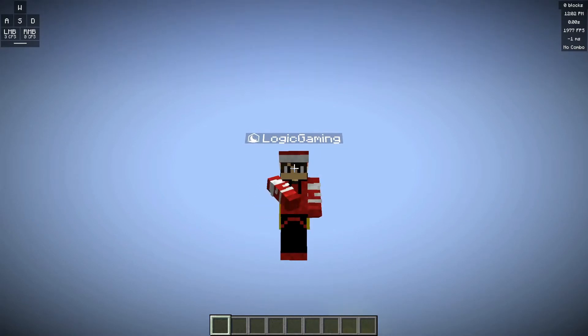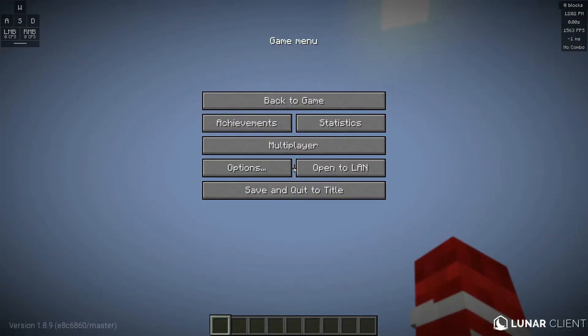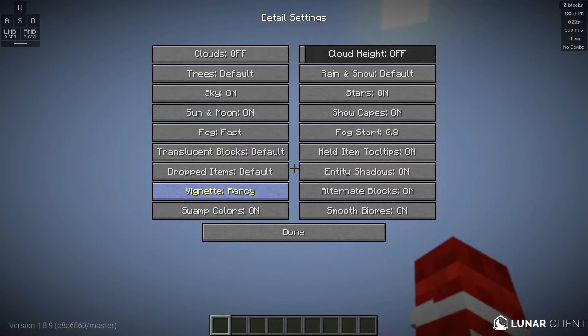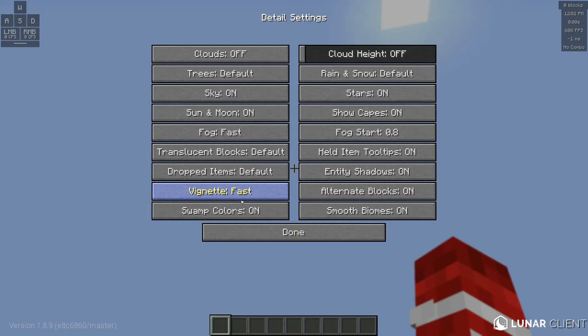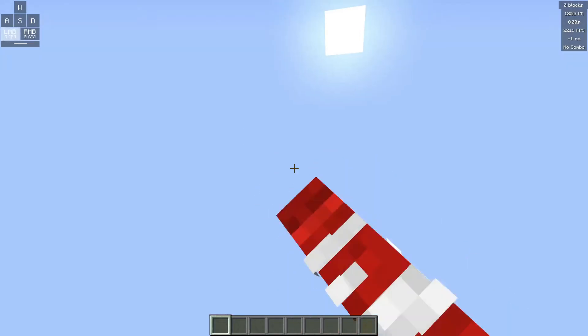It was really annoying me, and I'm going to show you the fix. The way you fix this is: press Escape, click Options, click Video Settings, click Details, and turn your Vignette to Fast to disable it. Then go back to the game and you can see that it's completely disabled.